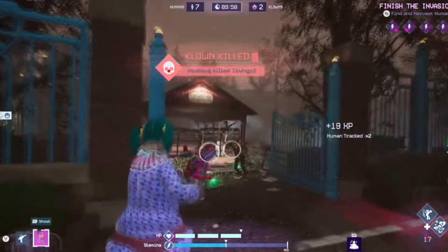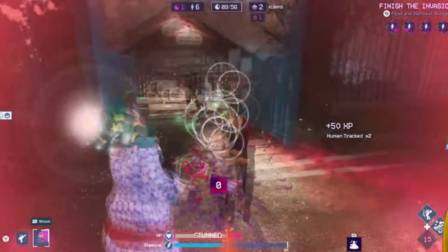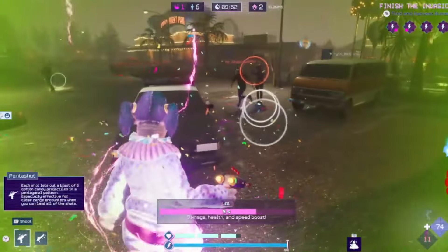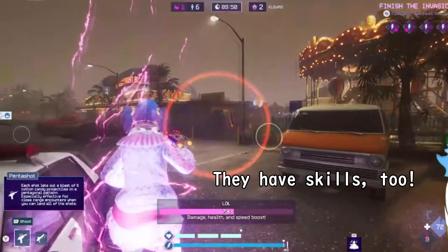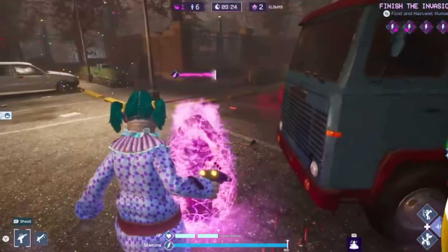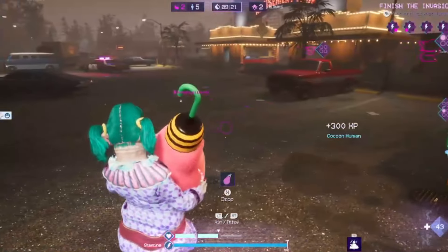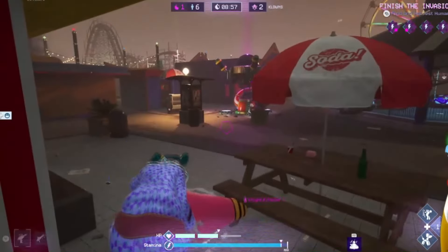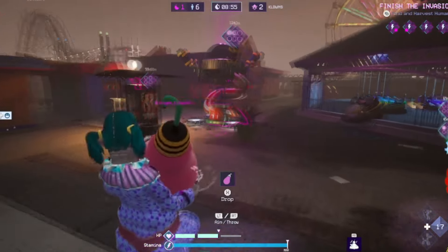Every clown has two types of weapons: a regular damage-dealing weapon, such as a mallet or boxing glove, and a secondary cotton candy ray gun. Using the ray gun, you can cocoon survivors, which incapacitates them and requires another survivor to aid them. However, be aware that if a survivor has a bladed weapon, they can use the weapon's entire durability to cut themselves free from a cocoon.